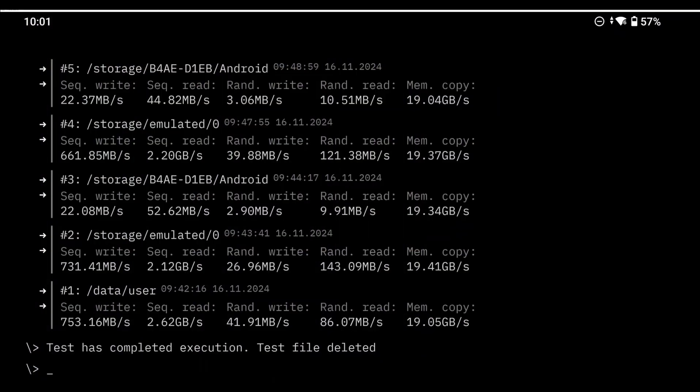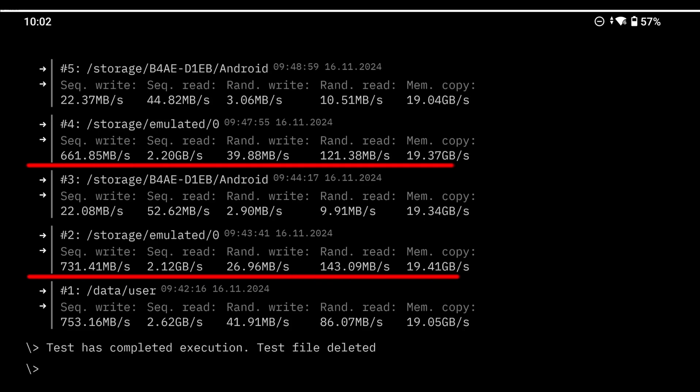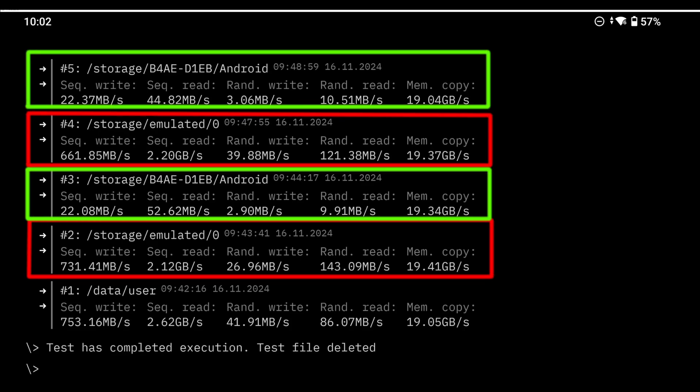I ran some read-write tests on both the local storage and the SD card. This should provide a clearer idea of their capabilities. The parts boxed in red are tests of my local storage, and the ones boxed in green are tests of my SD storage.